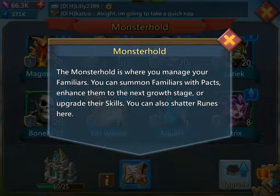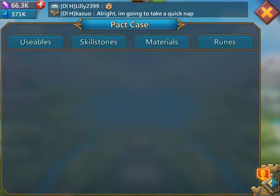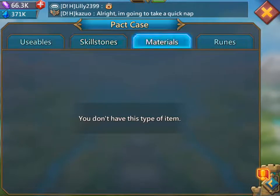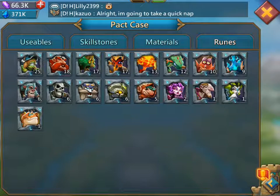There are usable skill stones, materials, and ruins. Do not use your ruins unless you are upgrading to adulthood, and I'll show you what that looks like in a second.